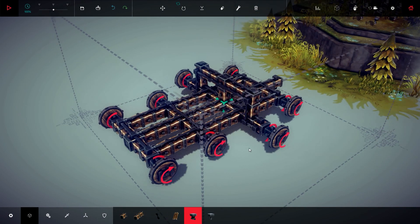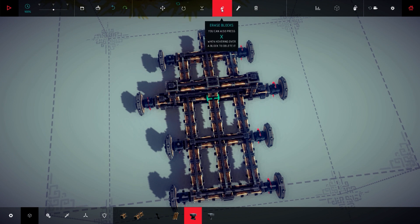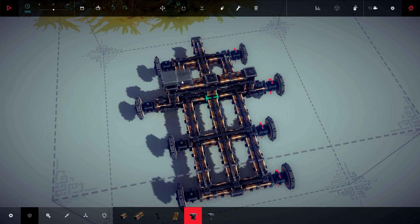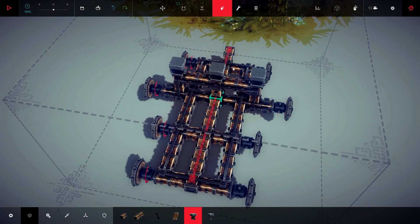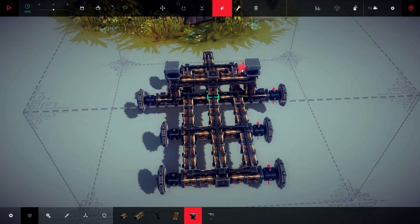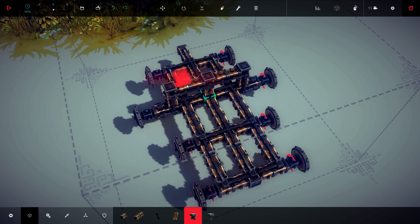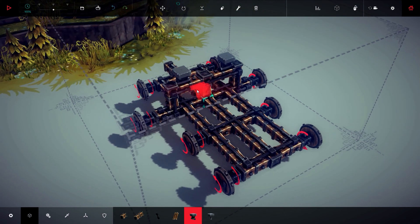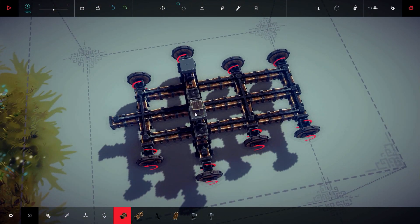Now let's build the hinge. The hinge cannot be placed while the wood has braces on it, so we're going to have to work around that. I placed it by mistake — let me fix that. The hinge should be on the same line with this part of the skeleton. Now that we have that, we have to make the arm that does the throwing.